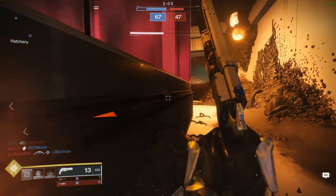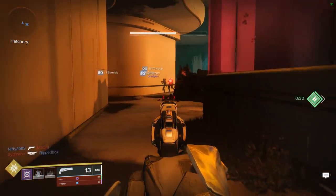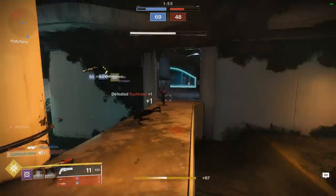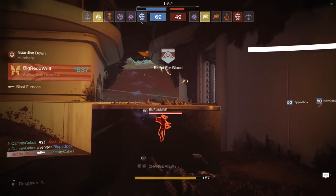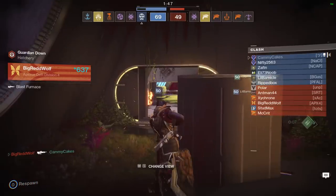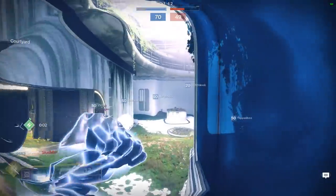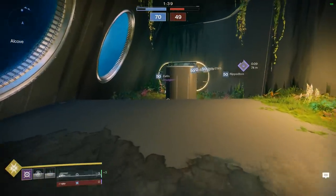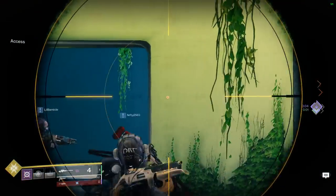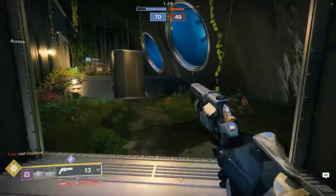I'm trying to get in cover from multiple angles — close off one angle as I work another. I use Fighting Lion a lot. Best to rush him down. Because you know if they're using Fighting Lion, they're gonna have their pants down. And if they have a shotgun with the Fighting Lion, then you just have to bait one or the other. Take a note of what people are using — just always keeping tabs on your opponents.